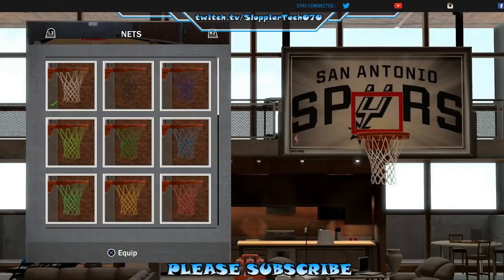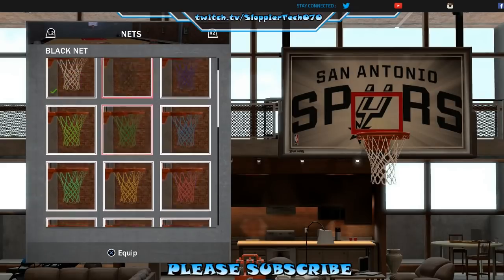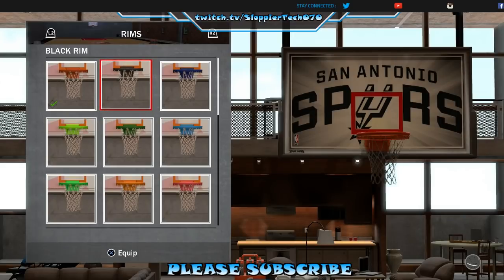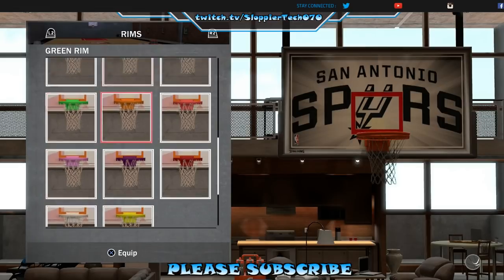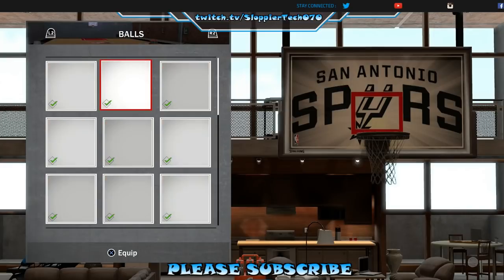Alright let's see what else we got - the nets. I like it - do they not have the black net this year? I'm gonna go with the black net. Let's see what else we got - oh, the rims. Should I go with the white one or the black one? I think the white one looks good, let me check out the black one just in case. Okay, I'm keeping that.